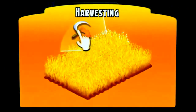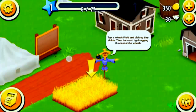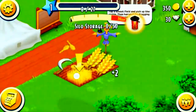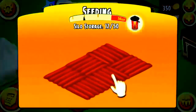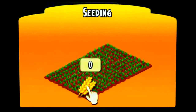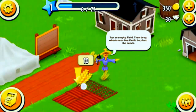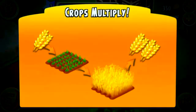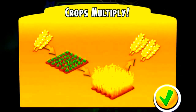So we're learning how to harvest. You just click the sickle, and this is how you plant — drag and yeah, like that. Every time you plant one crop, you will harvest two crops.